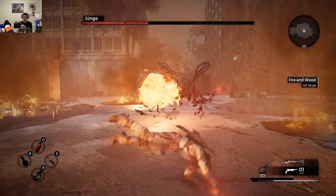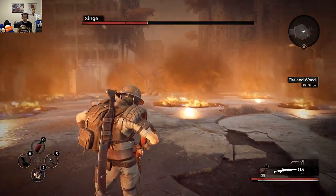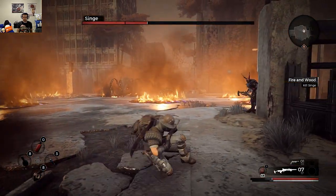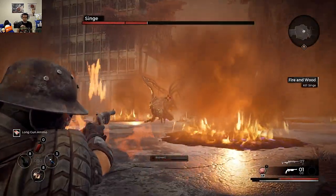Unless you are confident enough that you can extinguish the burning condition and heal up without dying, it is a very risky move, especially in cooperative mode. If there are only two of you and one of you dies, there is a high chance the other survivor won't even have time to resurrect you — Singe and its playmates will pounce on you like a dog in heat and eat you up faster than you eat a taco on a Taco Tuesday.